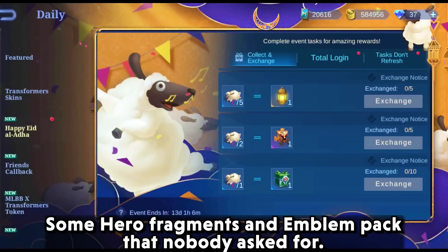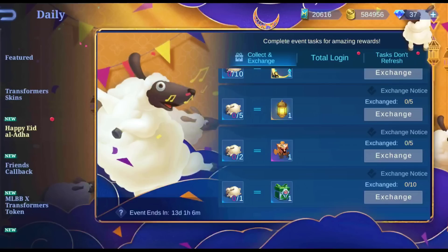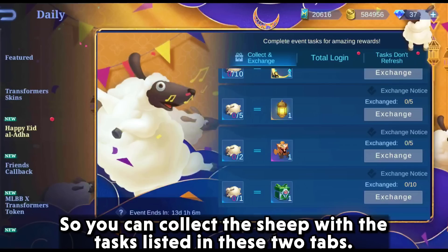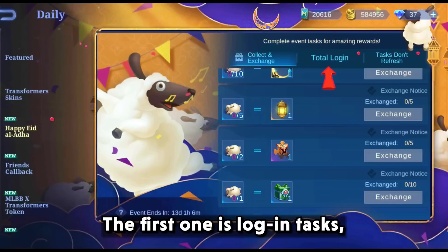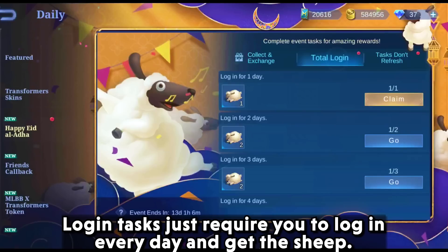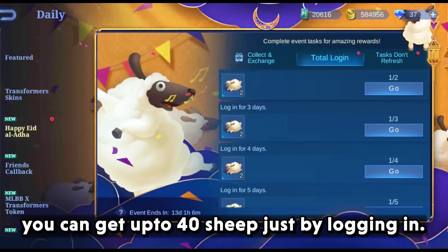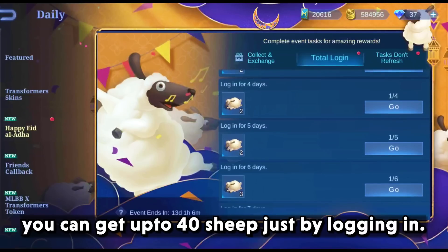Some hero fragments and an emblem pack that nobody asked for. You can collect the sheep with the tasks listed in these two tabs. The first one is the login task, and the second one has to be completed by playing and performing other in-game tasks. Login tasks just require you to login every day and get the sheep — you can get up to 40 sheep just by logging in.